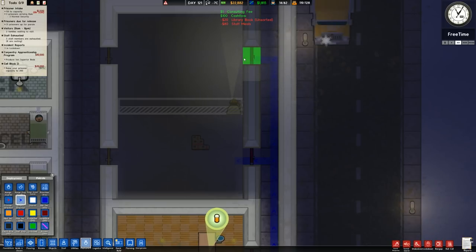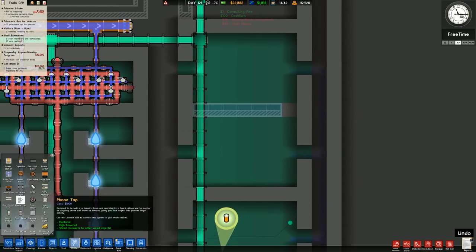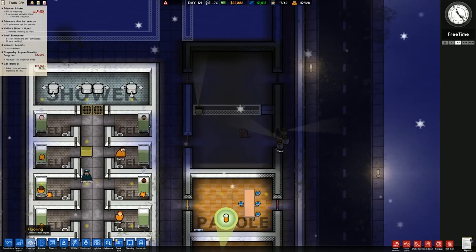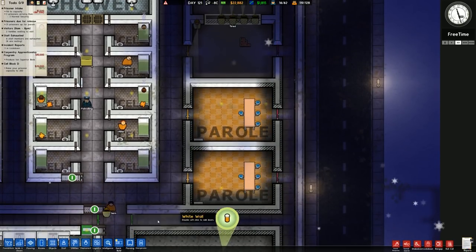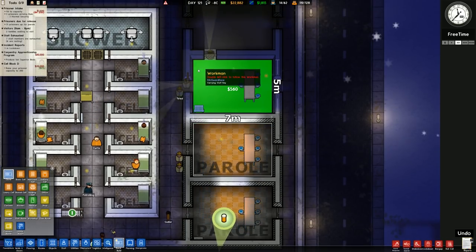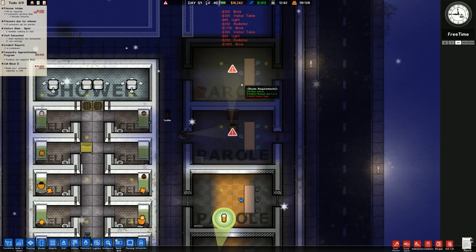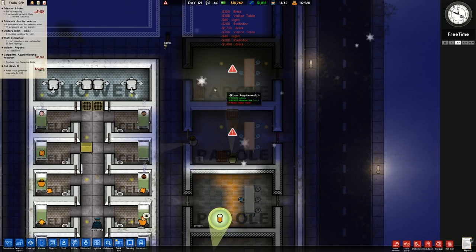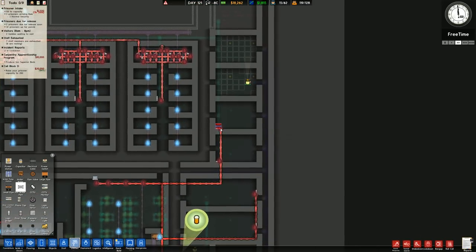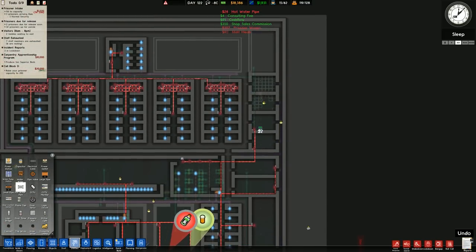These rooms obviously will need some power. Checking utilities - actually, power is already in there, so that is fine. I just didn't have auto light on. Going to use quick build and clone to copy all of the visit tables. One can go there, the other one there. It clones the two lights, the table, the radiator, and the other stuff as well. Running the hot water pipe up to connect.